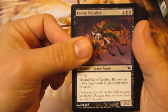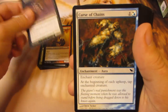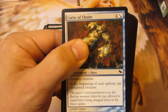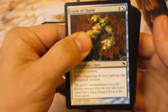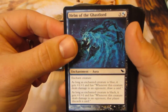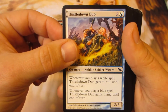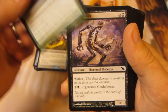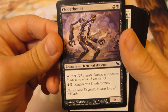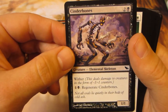Fairy Macabre — or Macabre, however you want to pronounce that. That was in Modern Masters, I think. Helm of the Gaslord. Cinder Bones — looks like a skinnier version of Bran from League of Legends, if any of you guys play that game.